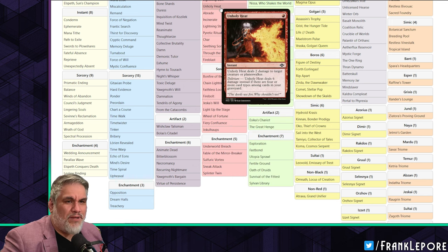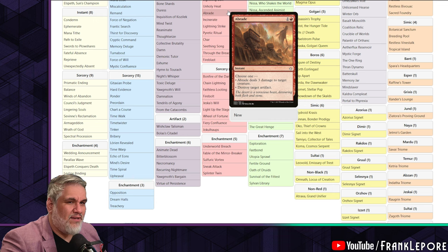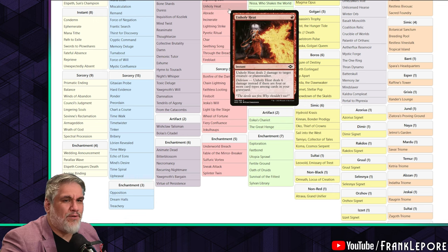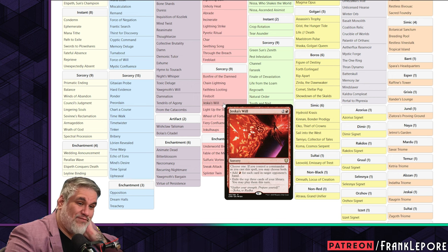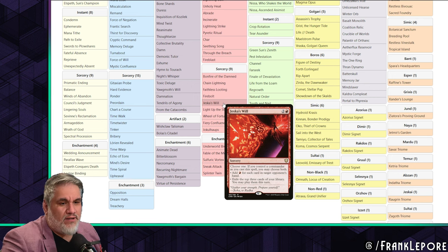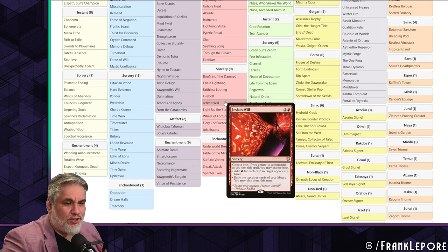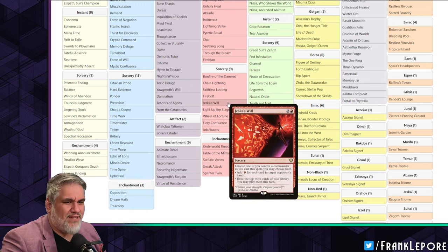Firebolt is on the short list — I might consider it. If you can trigger delirium it's great, but the decks playing it in constructed are built specifically around that. Jeska's Will is kind of terrible — I don't love it. The first part relies on your opponent having a ton of cards in their hand, and the second part requires a ton of mana and hitting a bunch of low-cost stuff since you can only play them that turn. I think this card is really narrow and weird, and it was actually removed from the vintage cube in the most recent iteration.